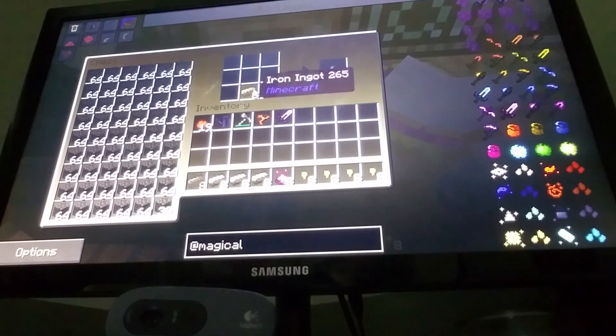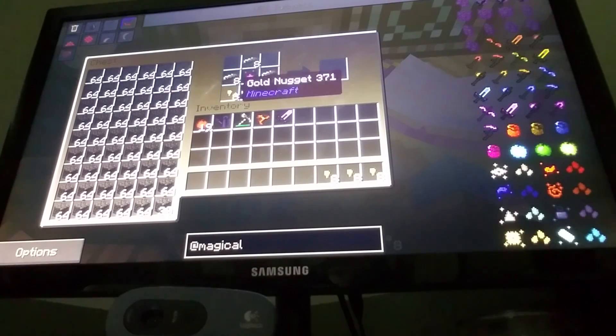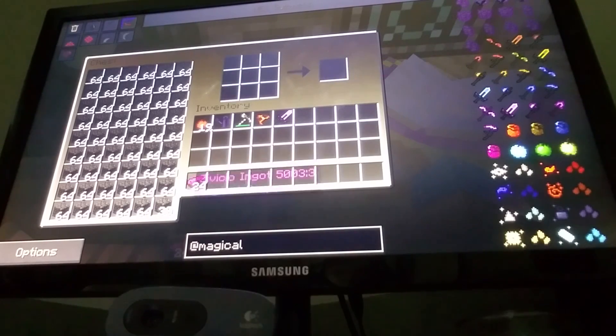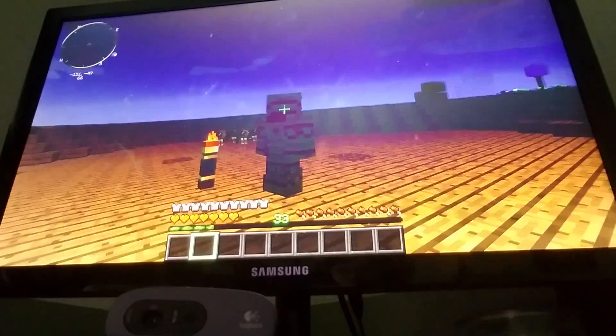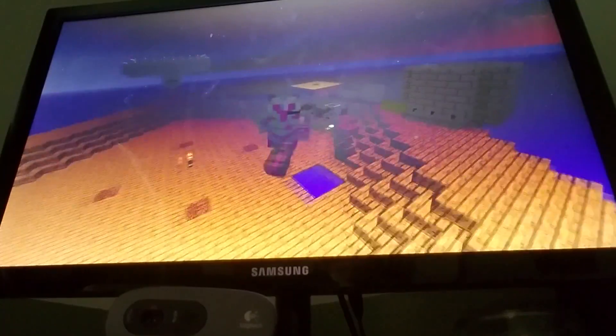Okay guys, I am back. Iron nuggets like that, Zbisio Essence like that, and golden nuggets like that — here we go. Yeah, 24. Let's go for the boots, and the leggings, the chest plate, and the helmet — the Zbisio helmet, the Zbisio set. Now I can fly — that is OP!